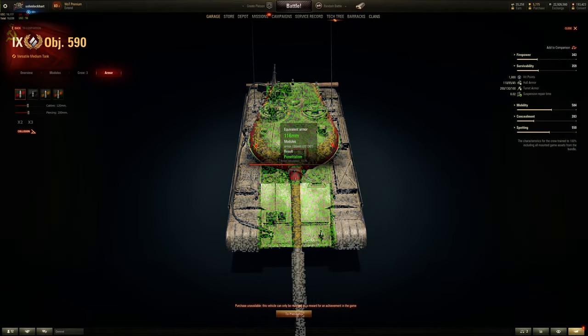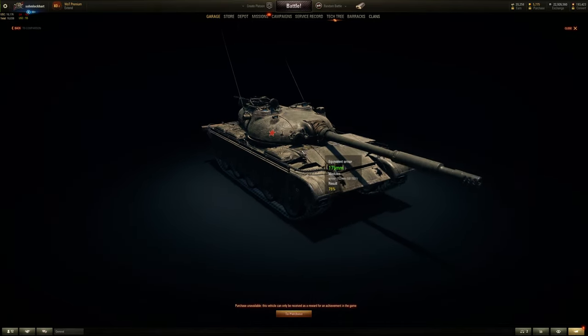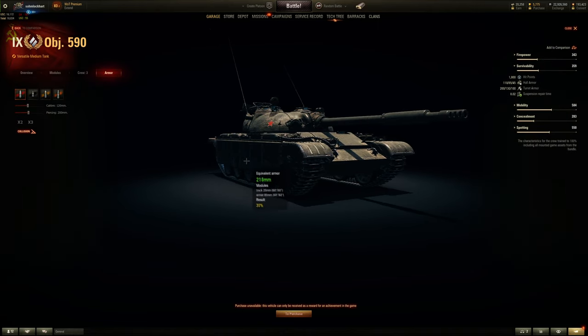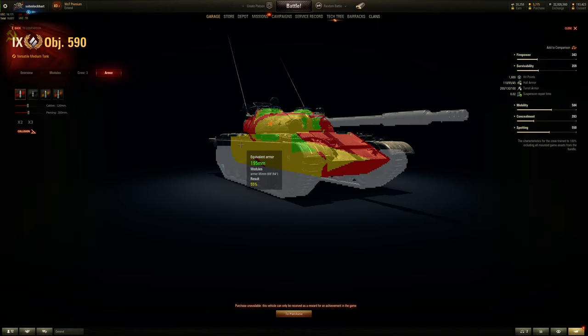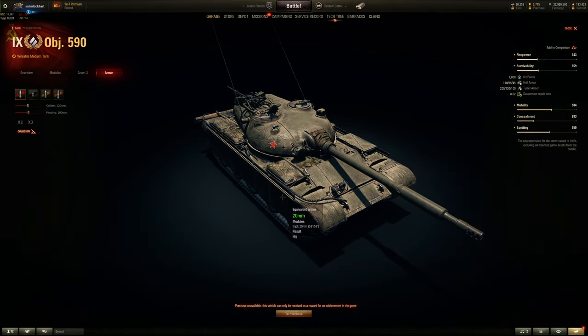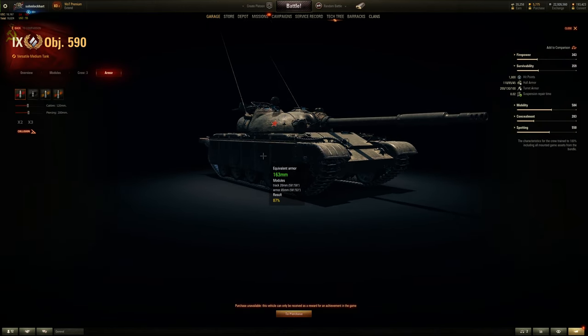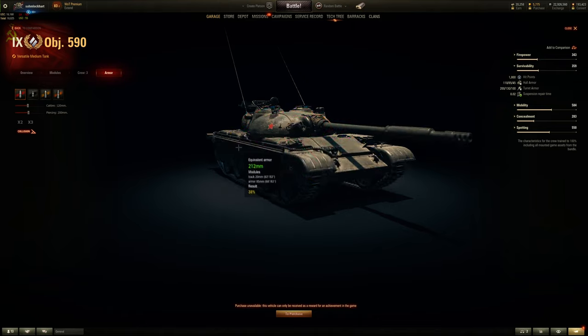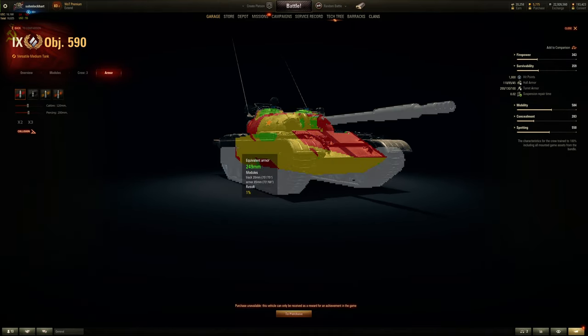There's a commander cupola and a gunner/loader cupola — both huge at only about 100mm, so both will get penetrated. Side armor is only 85mm with 20mm tracks. The side skirts are actually not modeled — they're a lie. They're supposed to include side skirts, but they didn't model them. So side scraping is still not that great unless you're baiting out shots.